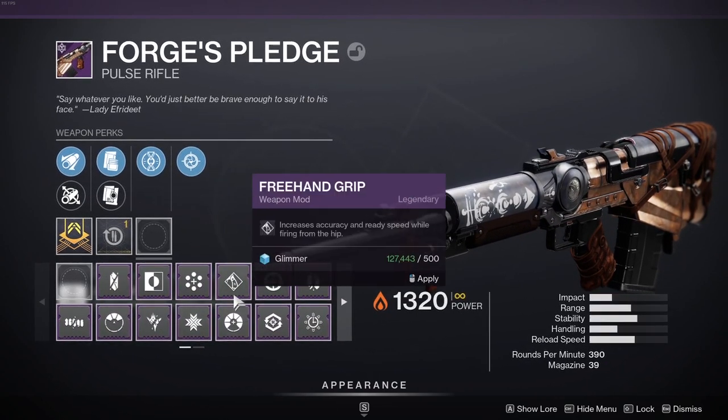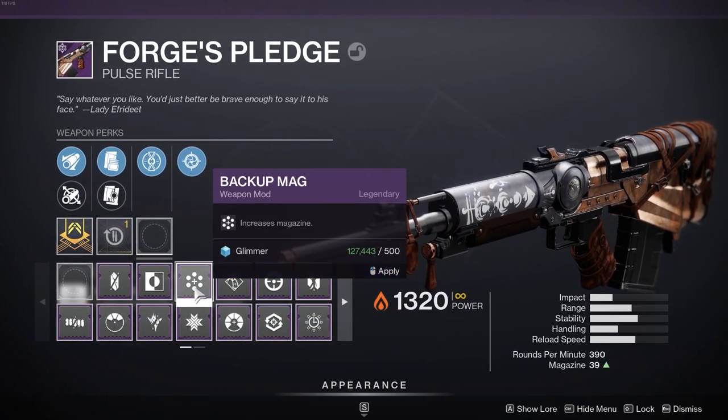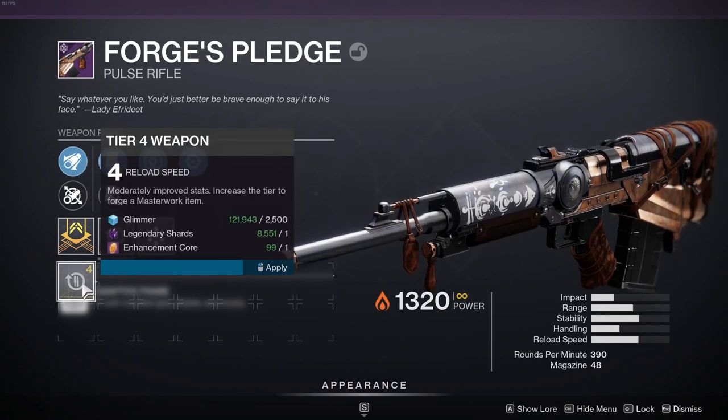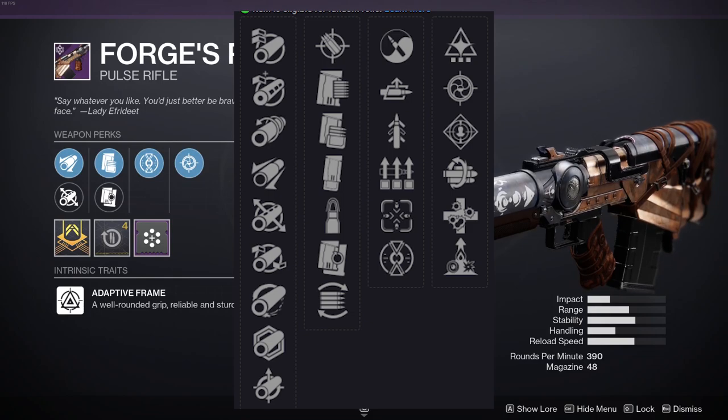It's 390 RPM with 39 in the mag from Tactical Mag. If we throw on Backup Mag — look at that — 48 bullets! We need a reload speed though with 48 rounds at 390 RPM, but that's gonna be sweet. I can tell this roll is kind of lacking because you can see on screen all the other rolls you can get.